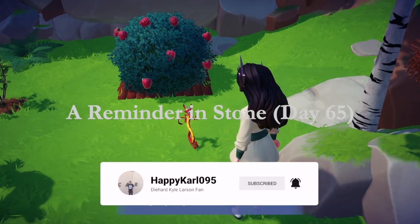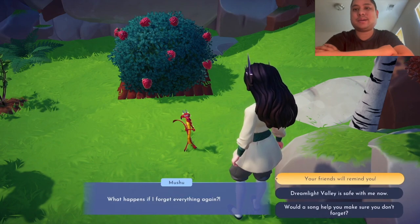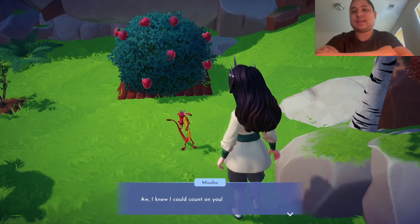You are in the presence of a legend! You know that, right? Hello guys, it's me, Conjent. It's me, Cap'n. I bet you. And welcome to Disney Dreamlight Valley Campaign Map.